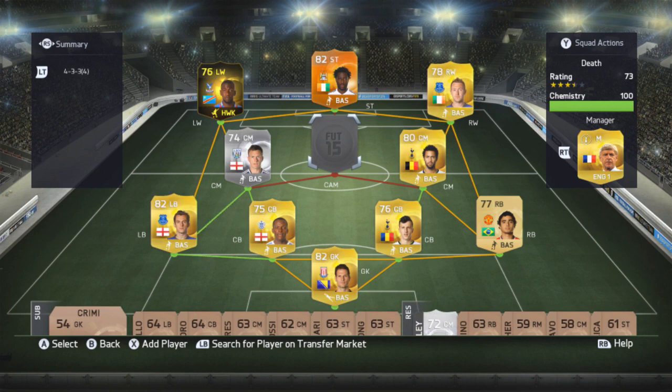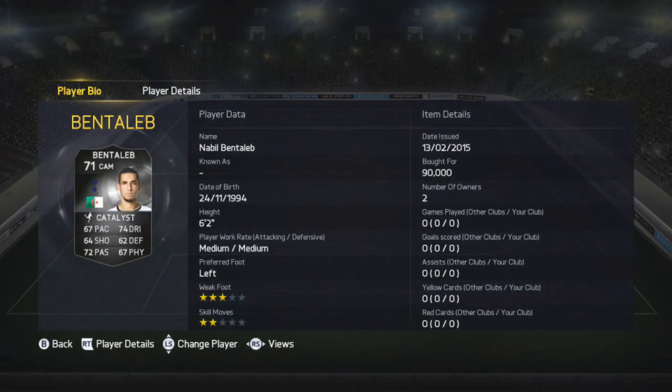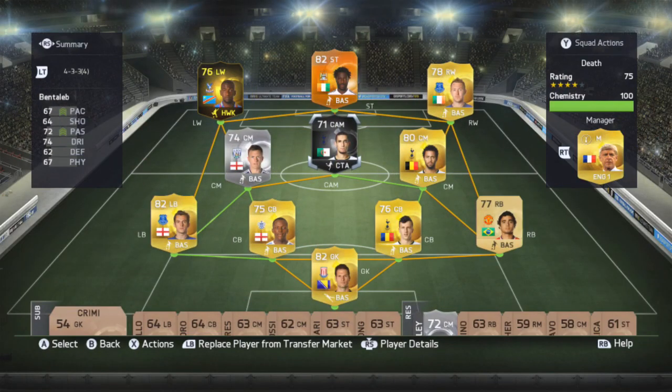This is the team I put him in — this is the pack-pulled BPL team. I pack-pulled Balassie, I pack-pulled Bonnie all today. Unfortunately I could not pack-pull Benteleb even though I did try. I picked him up for 90,000 coins. In five games he scored me eight goals, and I put the Catalyst card in to improve pace and passing.